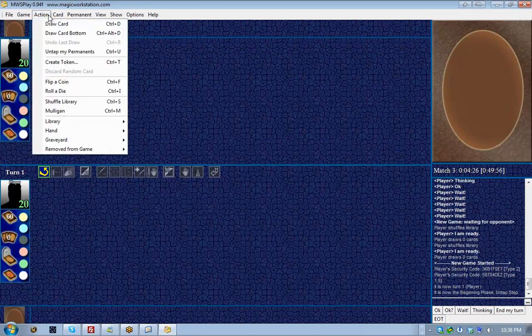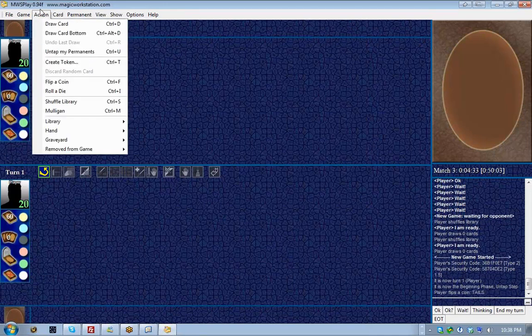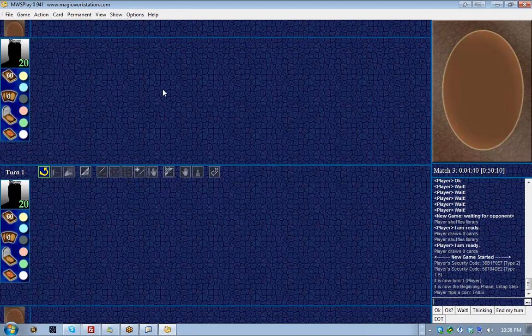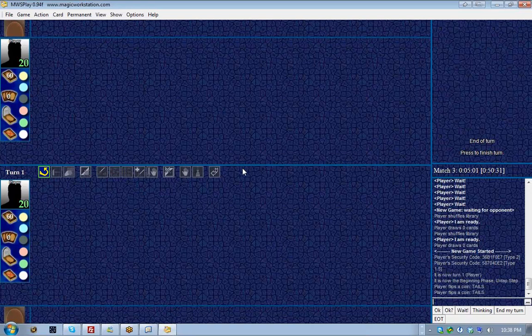First we need to flip a coin. Nobody called it — you just have to do it. What Nelson was doing there is showing you how to flip a coin in Magic Workstation. I'll call heads. Tails came up, so I win. According to the rules, that means I choose who goes first, because sometimes you might want to be the person who goes second — paying attention to those little intricacies is very important.